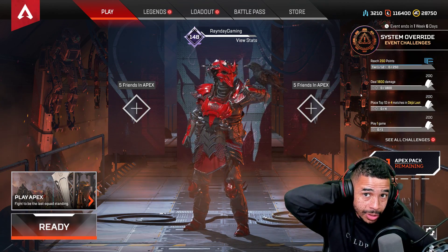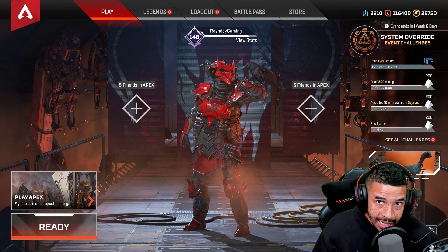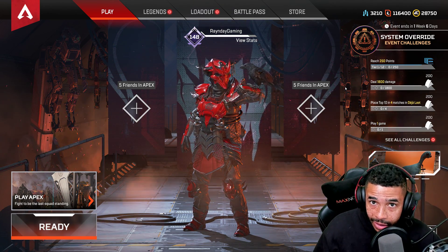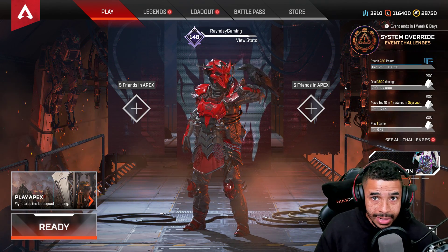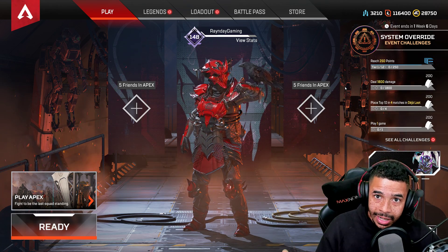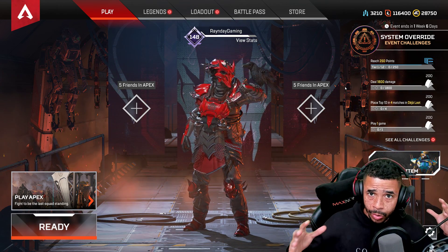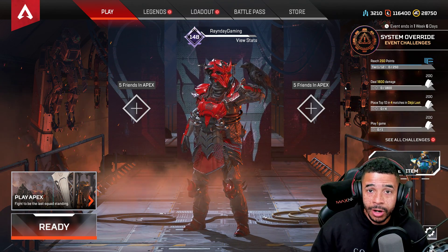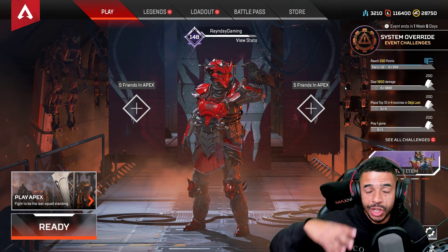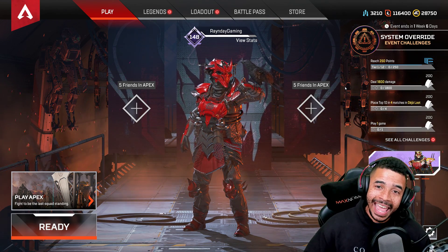Every day you keep playing it more and more, you'll know where that R99 heavy extended mag combo is — but so does somebody else. In that new mode, they're debuting an item called the Evo Shield. Evo stands for evolving. More damage that you do to players that aren't downed — if you knock them down it doesn't count — will actually upgrade the shield.